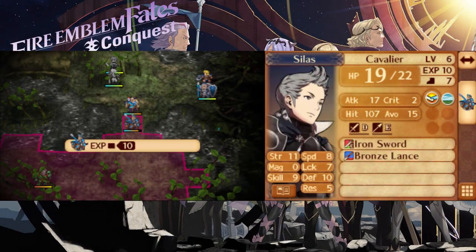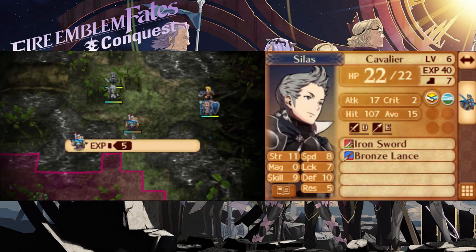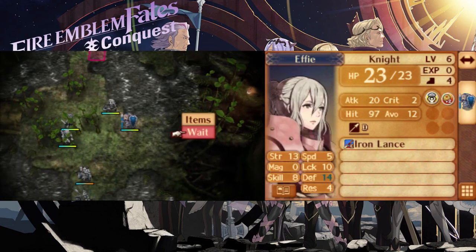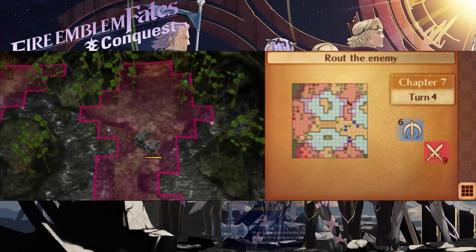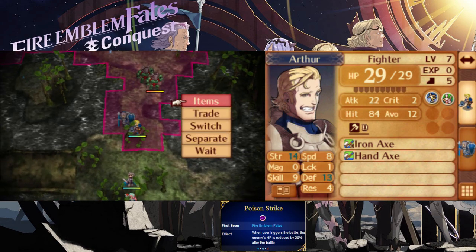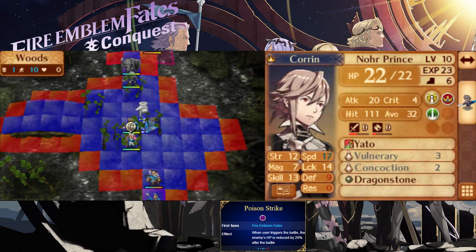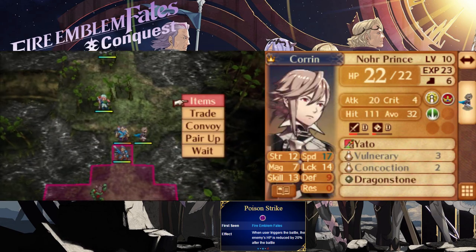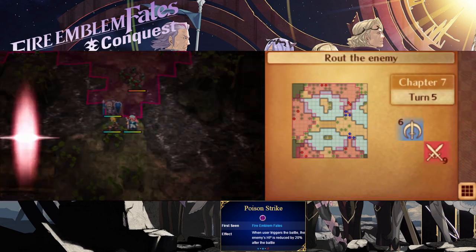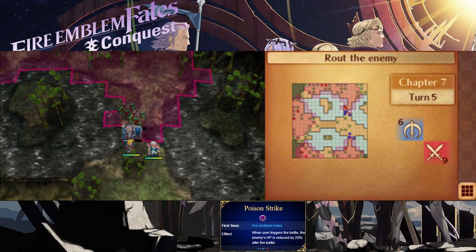With all characters finally on your team, the real challenge begins and the remaining Faceless will start charging in larger numbers. I prefer to keep Silas where he is and move Arthur and Effie up to the northern chokepoints. Beware — at this point you start running into enemies with a very nasty skill: Poison Strike. This skill takes away 20% of a unit's total hit points whenever a unit with it initiates combat. The damage is applied after the unit attacks and it cannot kill, only leaving a unit at 1 HP, so it's not dangerous on its own unless other enemies are also in range. Regardless of how much defense a unit has, it will slowly take damage bit by bit. It is worth noting that if you kill a unit immediately, Poison Strike will not activate.